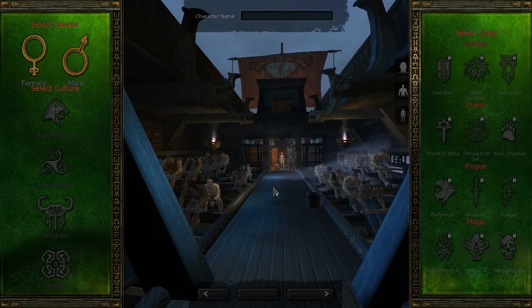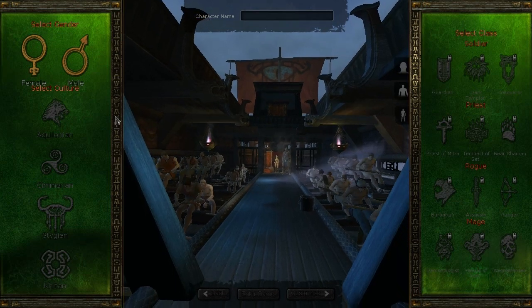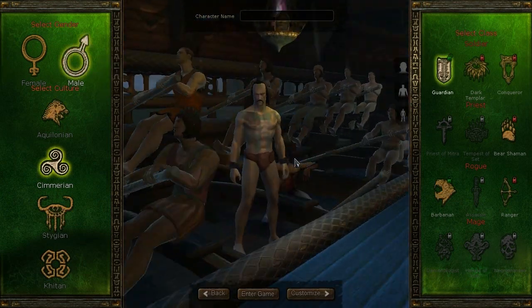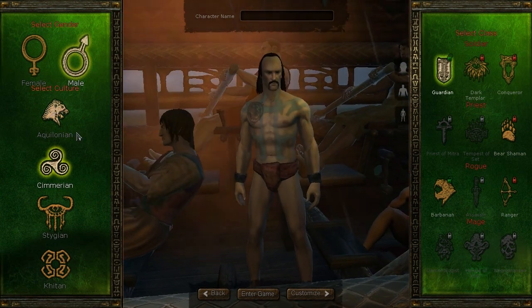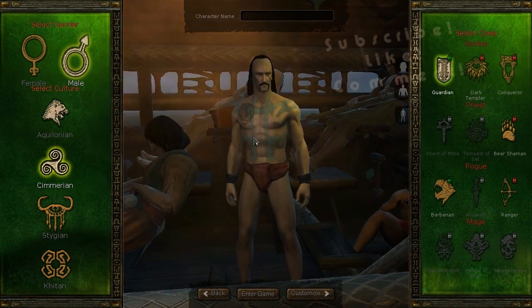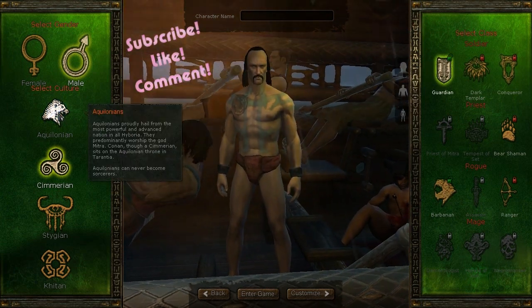Now when you first enter character creation, this is the screen you start off with. The first thing you're going to do is choose between a male or female character. After you choose, you're given the choice between different races and the class combinations that are available for that race.